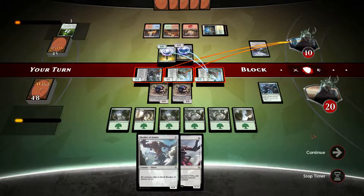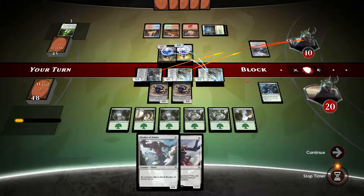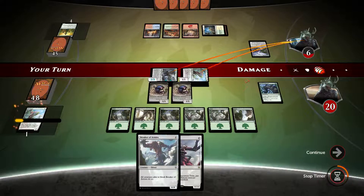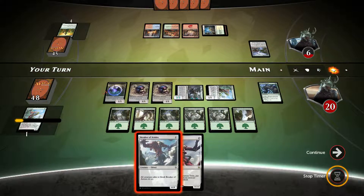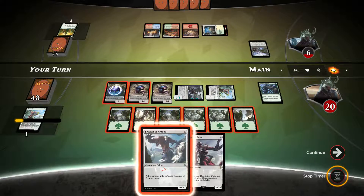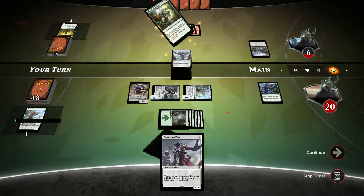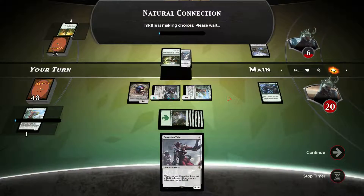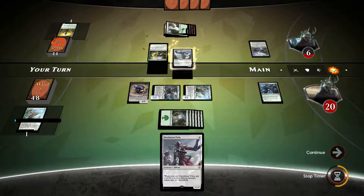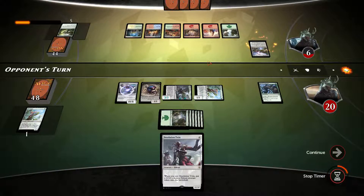We've got three, six, seven, eight, nine — if we get one of our Blister Pods dead we can play Desolation Twin instead of Breaker of Armies. But Breaker of Armies isn't bad either — let's just play Breaker of Armies. Opponent's dead too — he was level eight but nothing could stand up against such a destructive force.